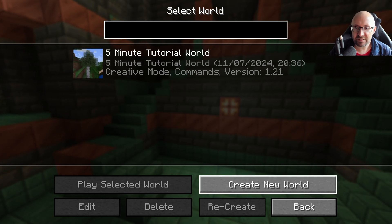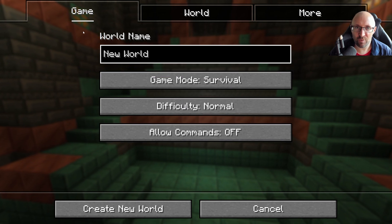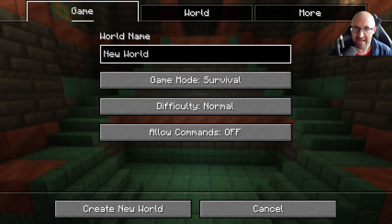So from the main screen, select single player. You won't have anything here so simply click on create new world, and from here we've got some tabs and some options. Let's take a look at the game tab first.